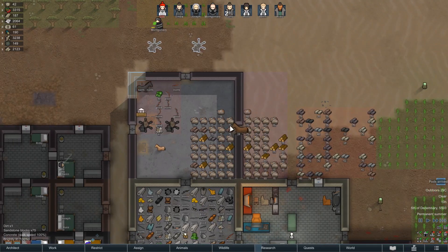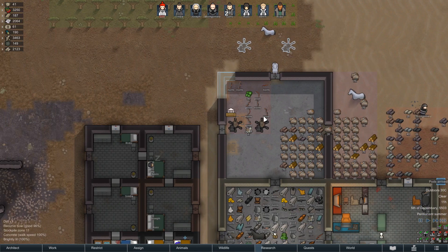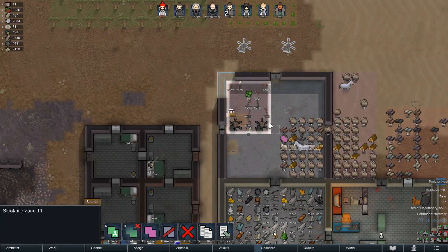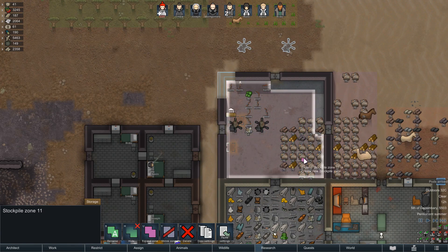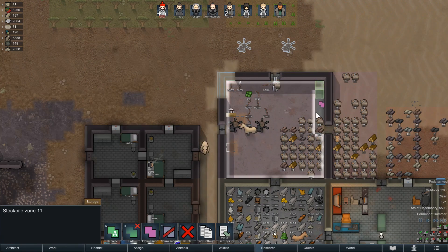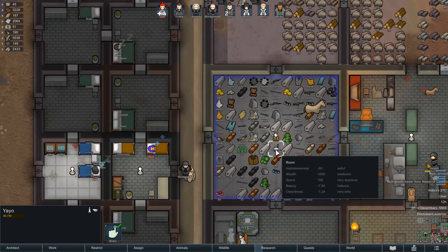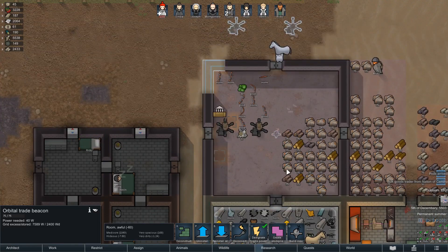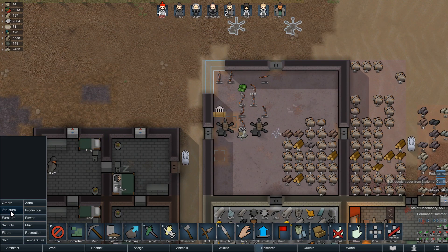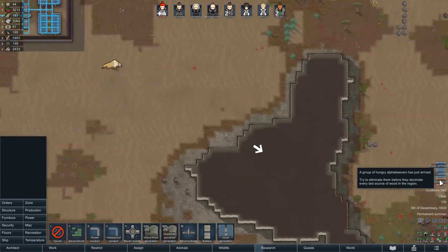We'll start moving this stuff out - the ponies will anyway, gives them something to do. And then we can expand our stock room in here. We got a bulk goods trader coming in, that's actually good. And then I can build a copy here. Power lines too. What is this? Beavers? Oh that's terrible - we got to kill them. We must kill the beavers.